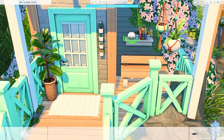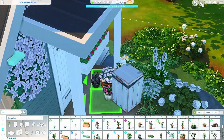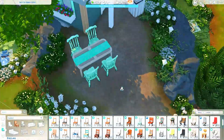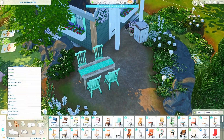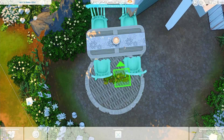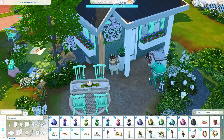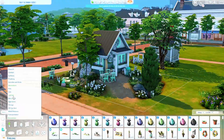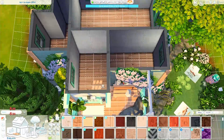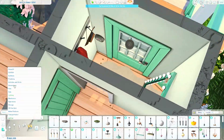Now I'm adding some hanging plants to the front area, which look adorable. For the backyard I kept it simple — just an outdoor eating area and a barbecue. The chairs are from Cats & Dogs and have a really vibrant mint color. In the front I also placed a chess table with the same chairs, which is useful because you need to get your Logic skill up in this legacy-style challenge.